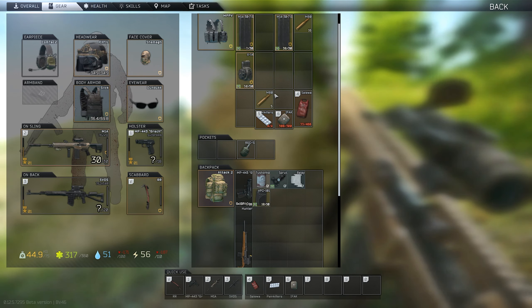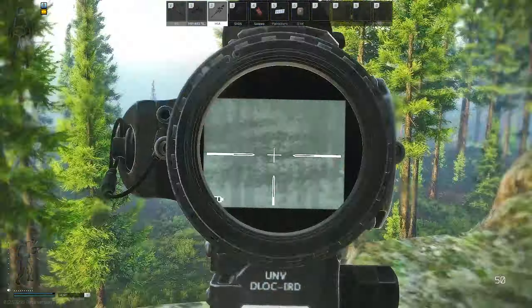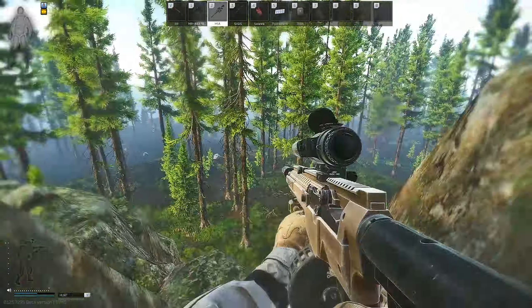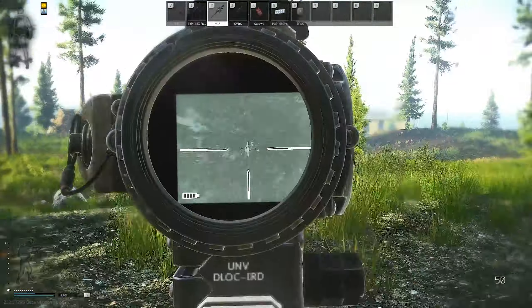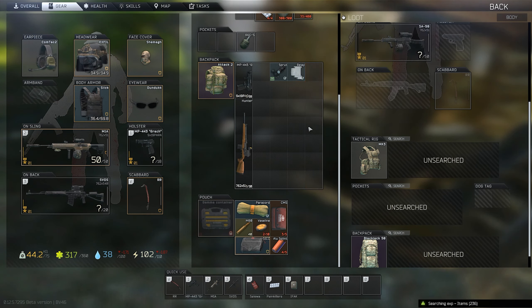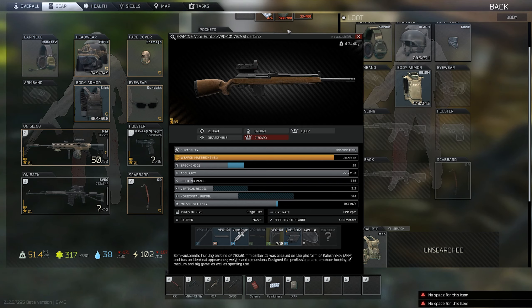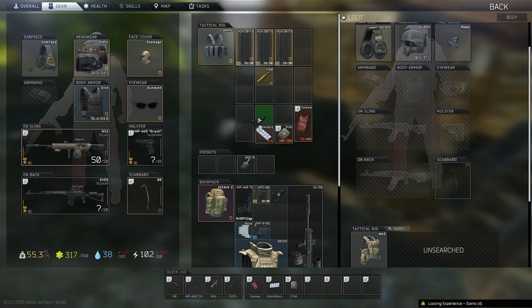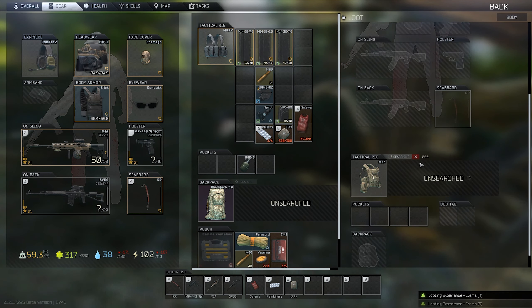By the way guys, go ahead and use up your rubles and use up your gear — the wipe is coming very soon. Raiders have spawned on all maps today on livestream, it was insane. Make sure you use your stuff before you lose it at the wipe. If you have thermals, use them. If you have big guns and ammo, use them — have fun with them, enjoy them, it's a game, play it. We grabbed his SVD. I'm going to have a can of Tushonka and continue moving on towards the power station or gas station. And oh, by the way, I almost forgot — we still have to loot the guy down here who's been lying there all alone.